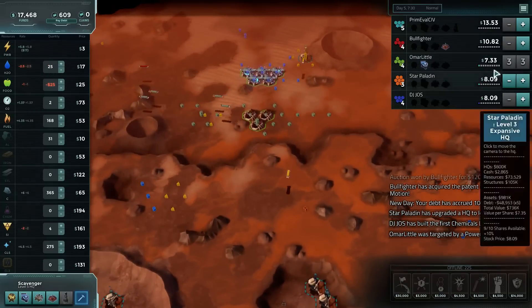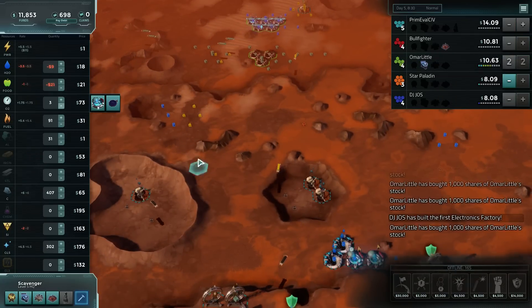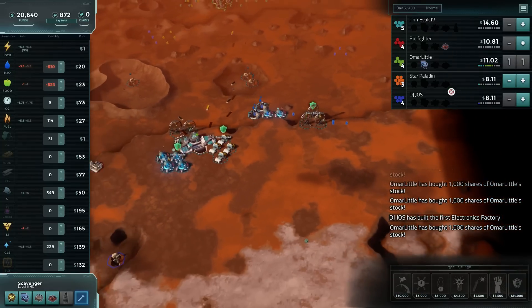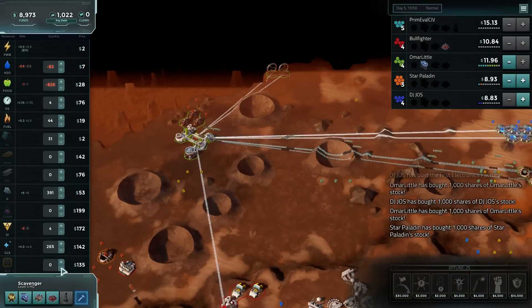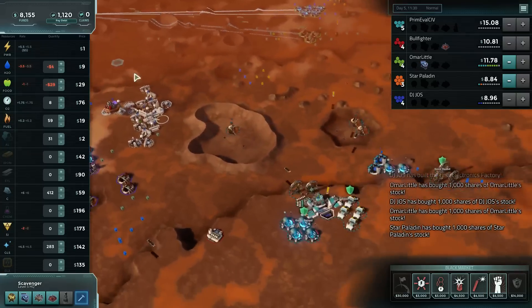Let's start buying up Omar a little — he's nice and cheap. And if we are going for the buy on him, then we should probably sabotage anything that's making him good money. Oh, and we need to turn our glass off — glass is now losing us money.